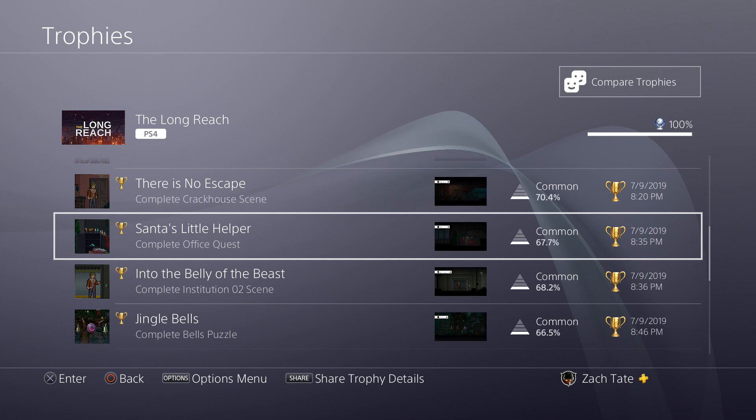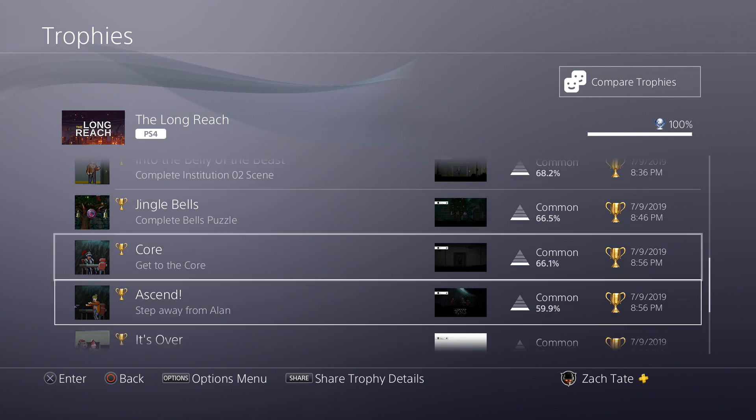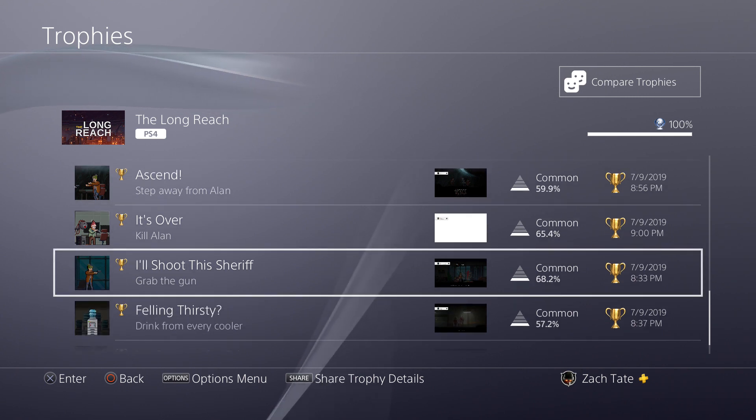It's really easy as long as you're following a guide. It's basically just complete the game, reload that final save to get the two ending trophies, and do that one office side quest. The gun — I don't think it's really a story-related thing — but it's in the final area of the game. You just have to pick it up off a guy that shoots himself.